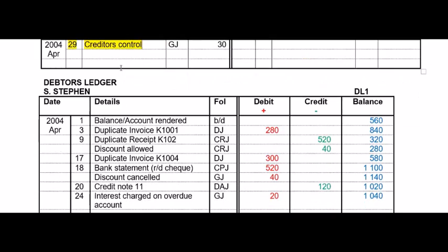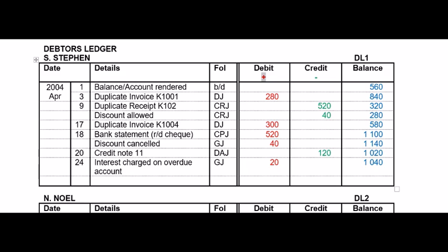Quickly looking at the debtors ledger — a little tip: I always make a plus sign in the debit column and a minus sign in the credit column for a debtors ledger. In an exam you can get flustered and forget where the amount goes or how it affects the balance, so making your plus and minus signs helps. Remember the opening balances were given using the list from last month. Please remember to write 'duplicate invoice' for a debtor because the customer gets the original and we keep the duplicate. Same with the receipt — the customer gets the original, we keep the duplicate.